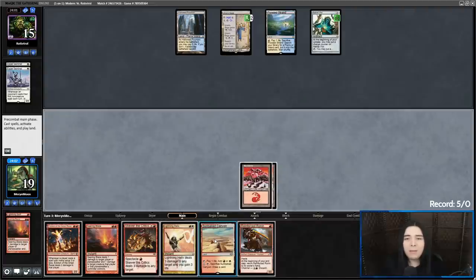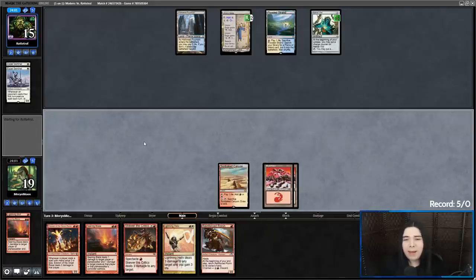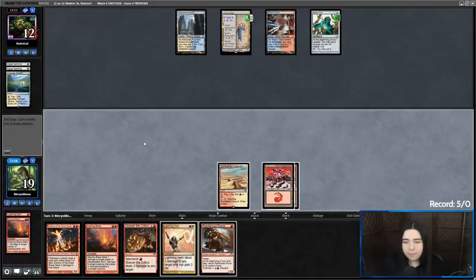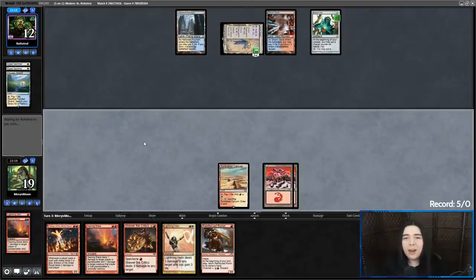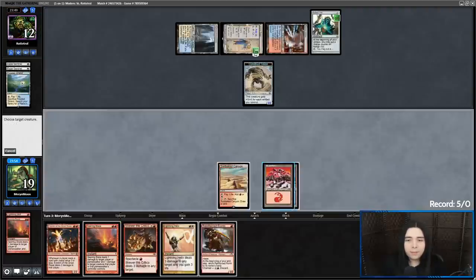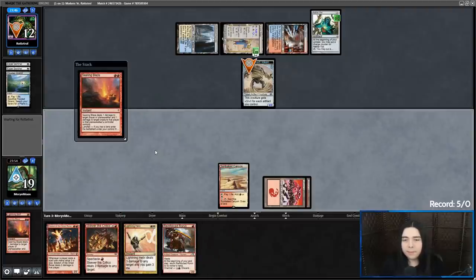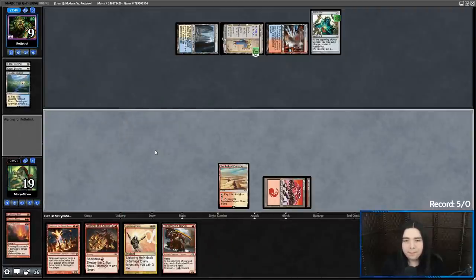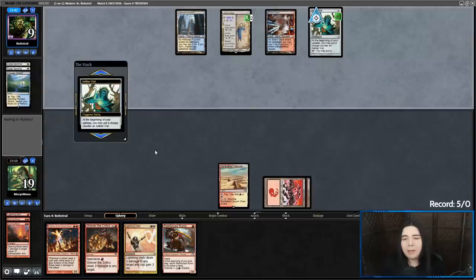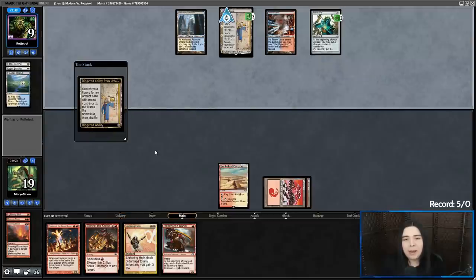Ronin isn't going to get in because they can just make a Construct and block it. So I think I just play Sunblit Canyon and pass, and when they make a Construct token I'll just Searing Blaze it. They're Shocking — that's good for me, maybe there's hope. I should have gotten in with Reinforced Ronin, because then when they made that thing to block I could have Searing Blazed it and just gotten in for two damage. That could be very relevant with them at nine.